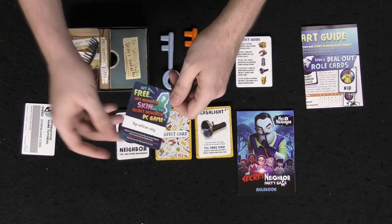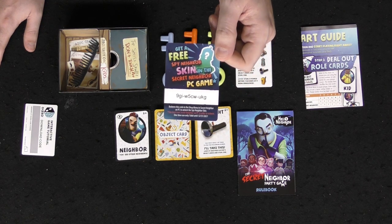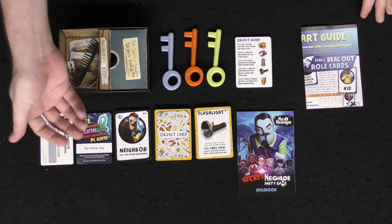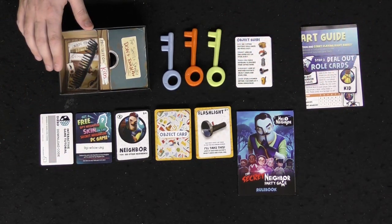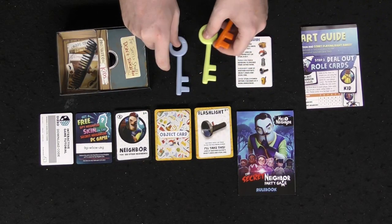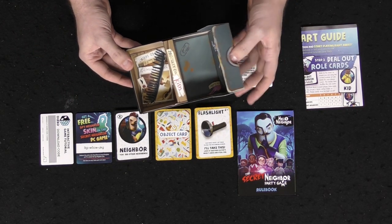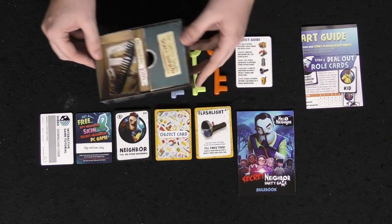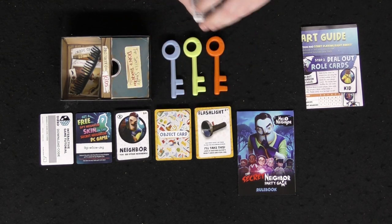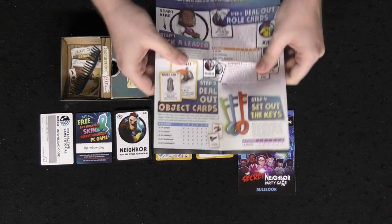There's also a free skin code for a spy neighbor skin in the Secret Neighbor PC game included in the box — though it's only good for one person. You get three keys: nice, thick, sturdy, high-quality hard plastic keys that look just like the keys from the game. This is the box for the game and a place to put your keys, which can also be used in the power-variant of the game. Then there are player aid cards, a full rule book, and a quick start guide.